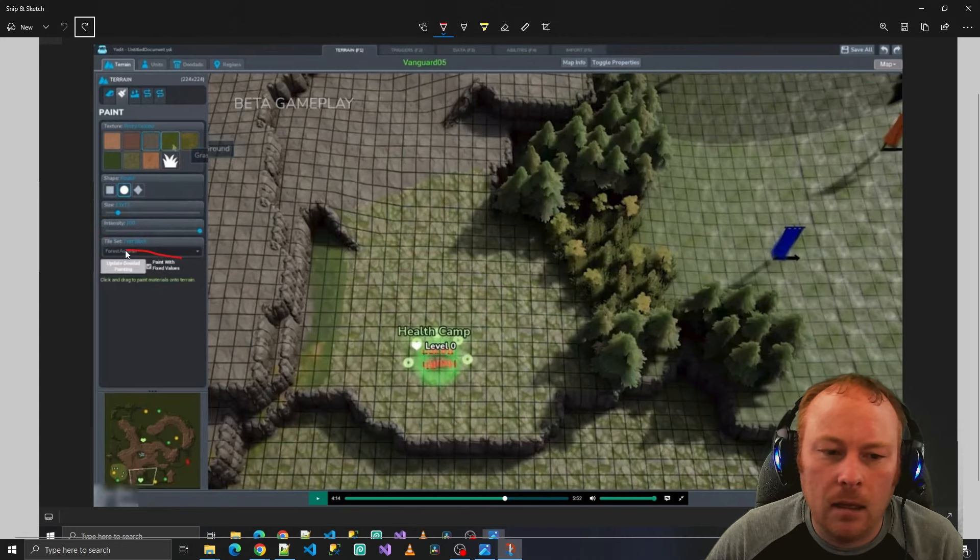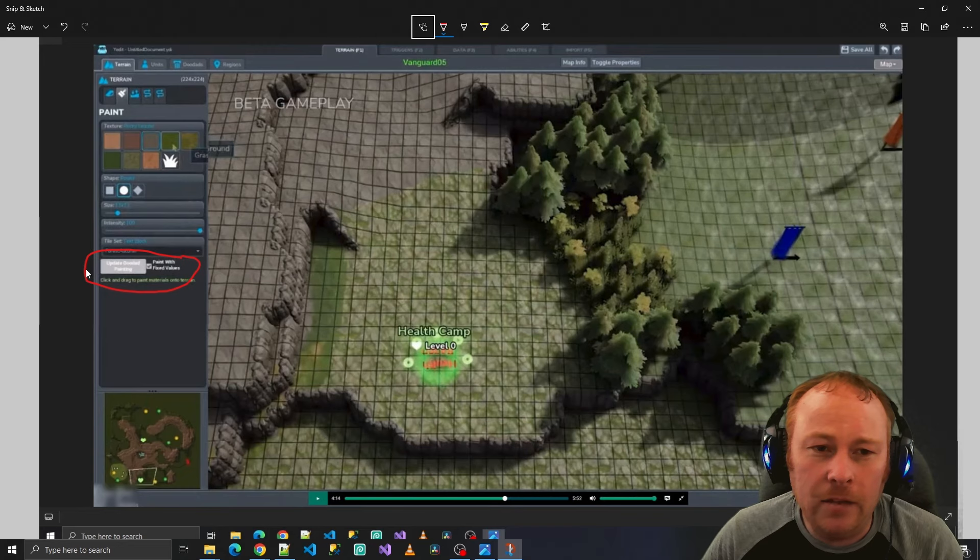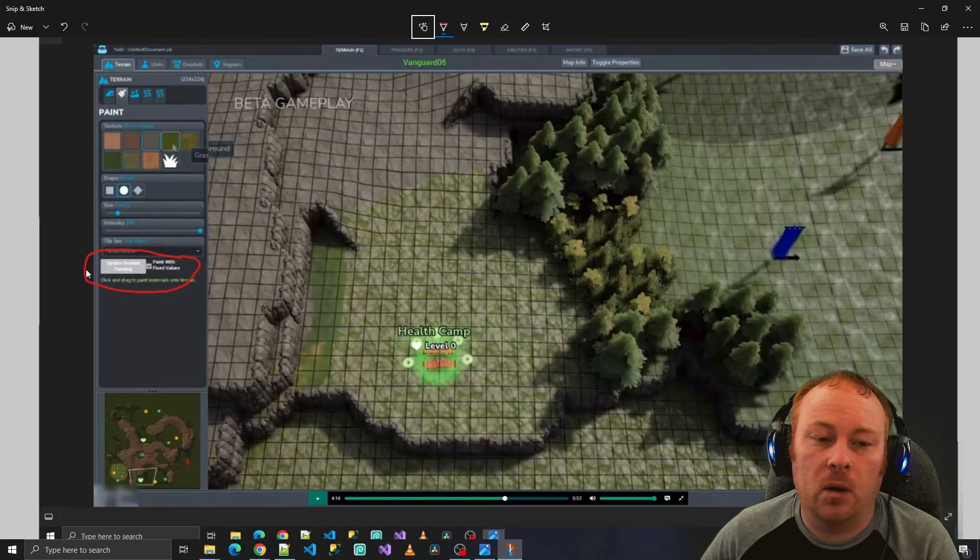There's a button to toggle doodad painting on and off. A doodad would be something like the giant skull or big rock we saw in the video — non-interactable objects. Unlike units or buildings, you can't command a doodad, but it still blocks your paving if you try to walk into it. So a doodad is more like scenery.